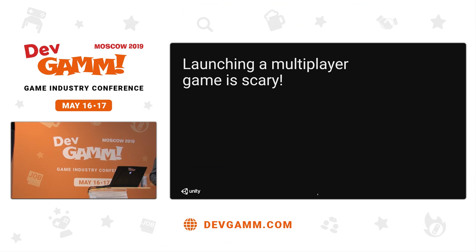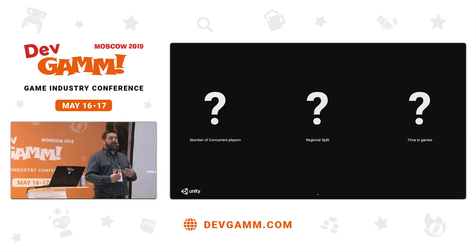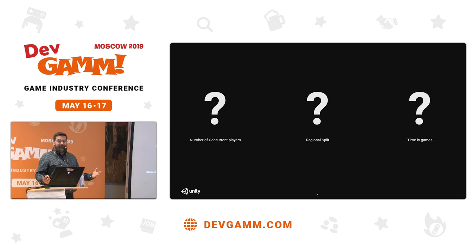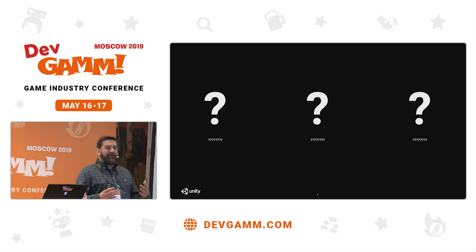Launching a multiplayer game is really scary. There's no two ways about it. It's a big thing to cope with because there's a lot of things you don't know about when you're getting ready to launch your game. You don't know how many players you're going to get, you don't know where your players are going to be from, and you don't know how long they're going to spend in your game, which makes getting ready for it really difficult. Plus, there's a whole lot of other stuff that's going to happen during your launch that you're not going to be prepared for.